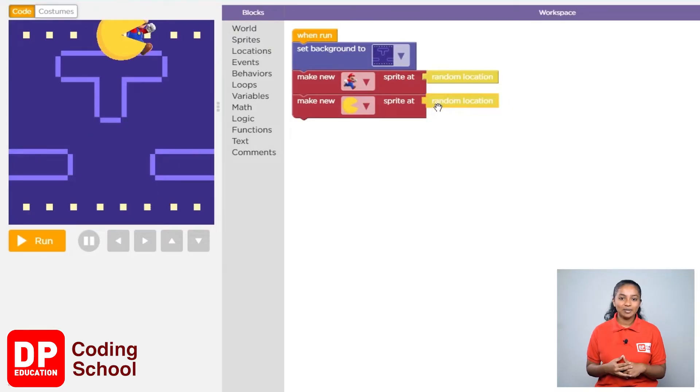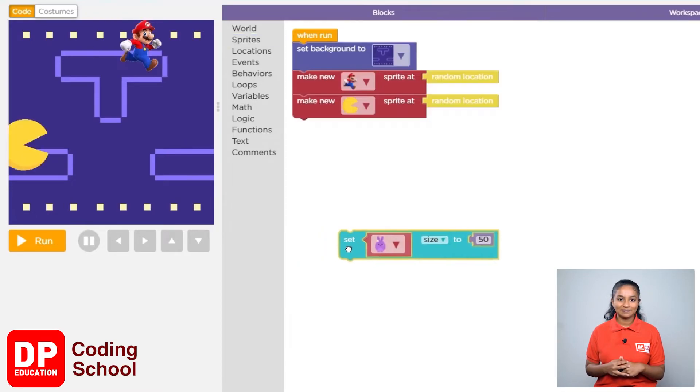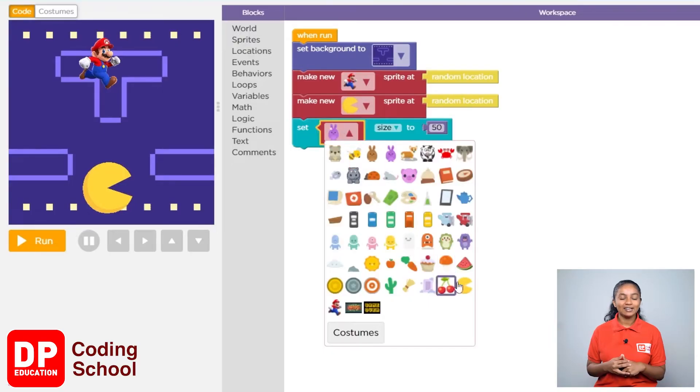We need to make this sprite a little smaller. Click on sprites and drag the set size to block below the make new sprite block. Now click the small arrow and select the sprite.